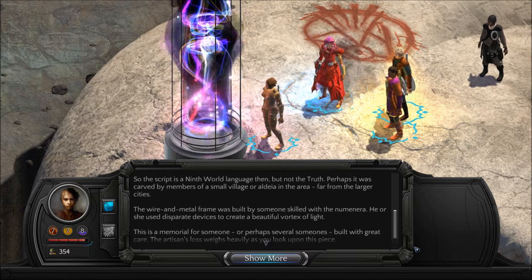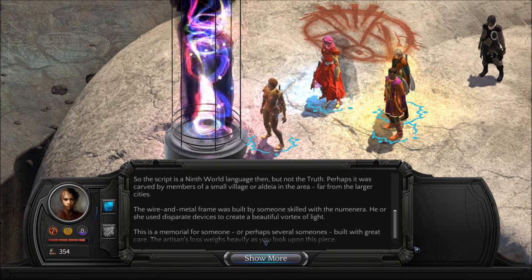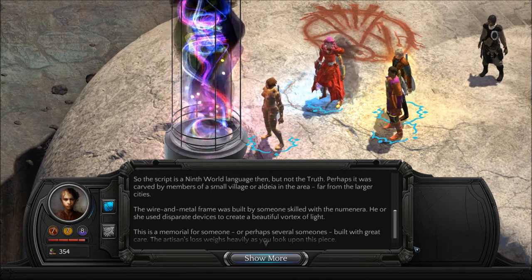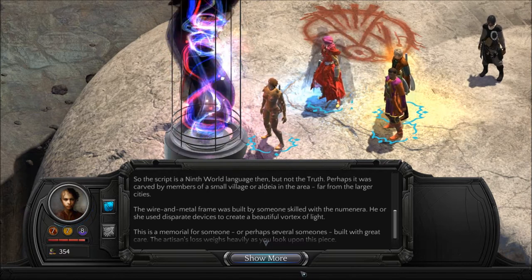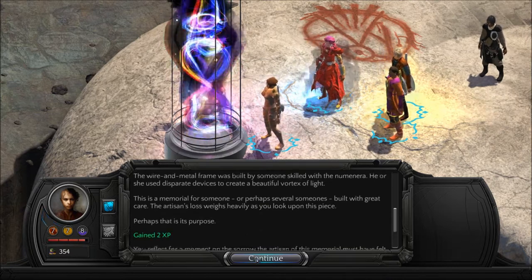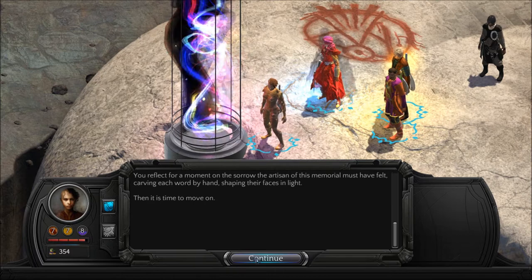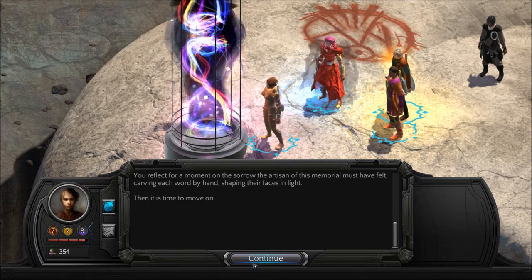The wire and metal frame was built by someone skilled with the Numenera, using disparate devices to create a beautiful vortex of light. This is a memorial for someone, or perhaps several someones, built with great care. The artisan's loss weighs heavily as you look upon this piece — perhaps that is its purpose. You reflect for a moment on the sorrow the artisan of this memorial must have felt, carving each word by hand, shaping their faces in light. Then it is time to move on.